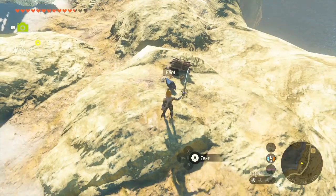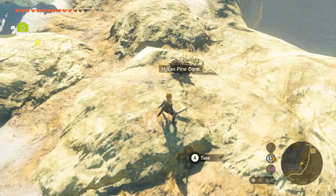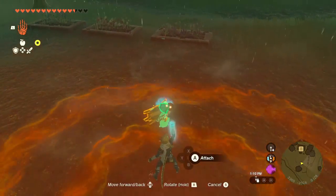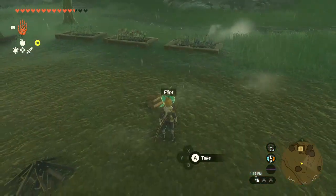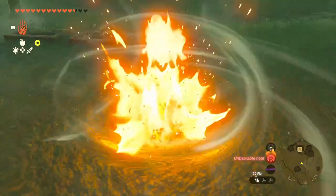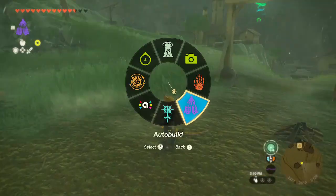If you've noticed how unreliable item placement can be, especially on uneven ground, then building a fire with multiple items all close together can be a problem. If only there were some way to make things stick together in Tears of the Kingdom. It turns out, fusing these items together makes the updraft reliable.